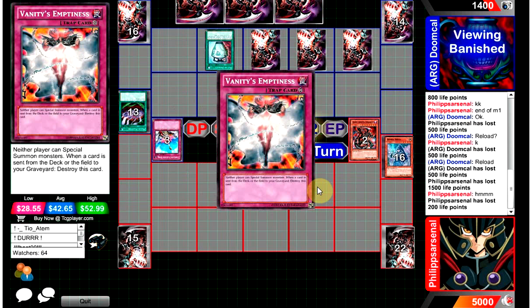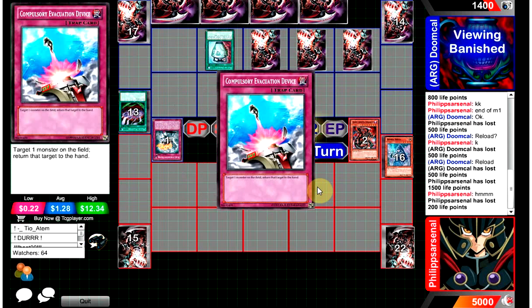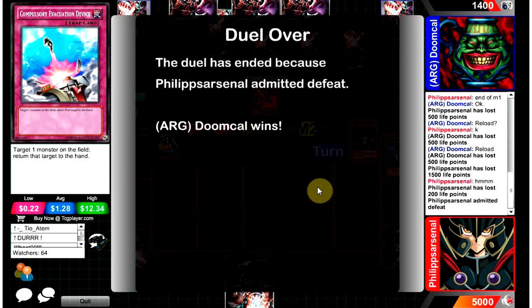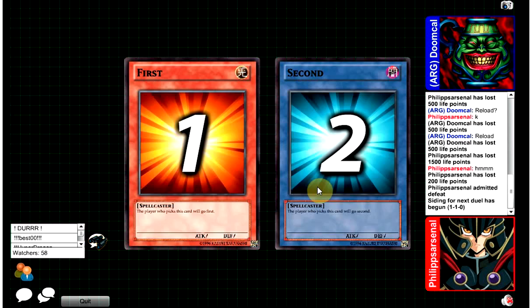Evac looks like the best card. I don't agree with Vanities — it's cool, but your opponent's at 5000 life points. Philip Arsenal scoops. I feel like Evac would have been better just because what if they set something — you Evac it, summon a monster, attack, maybe Cowboy. Evac covers more. What if you top deck Snatch Steal — you Evac it. Vanities was cool but Evac did the same thing in my opinion in that situation.